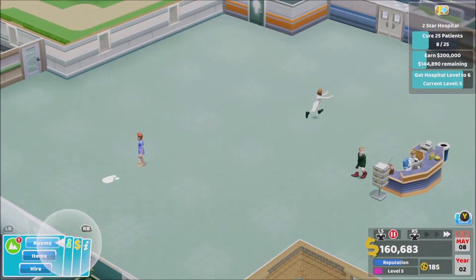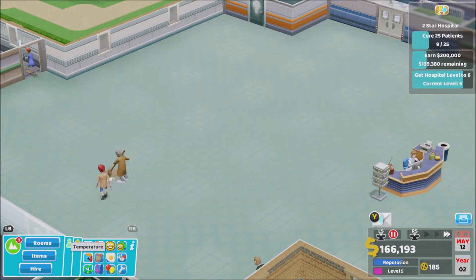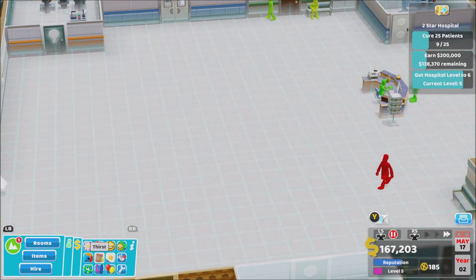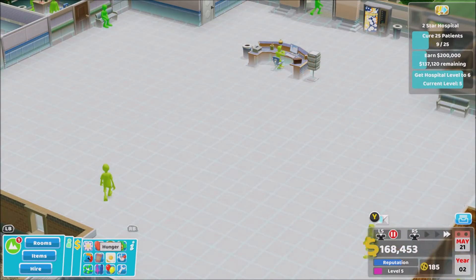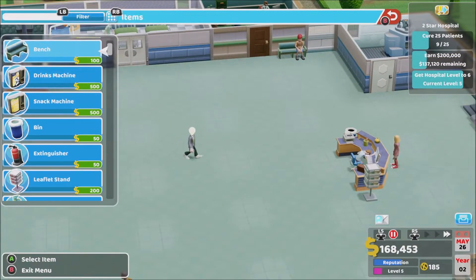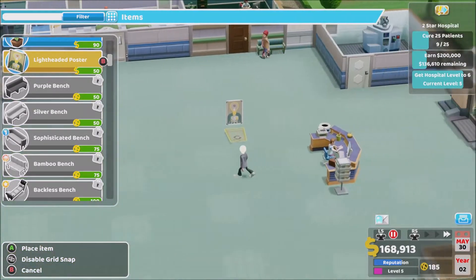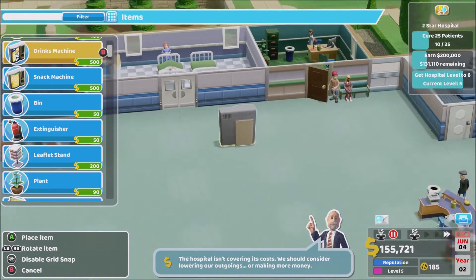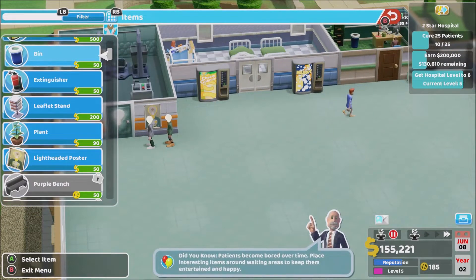How do I train my janitor — that is the question. These are all the different logos and what they mean. We can turn the temperature up or down. Let's see how thirsty people are — hunger, some people are a little bit hungry. Should I put another snack machine about? A lightheaded poster — let's put them there. Drinks machine outside the ward, snack machine, and a bin right beside them.